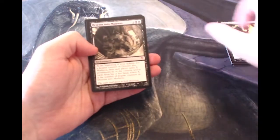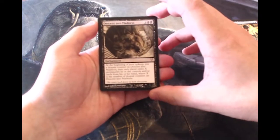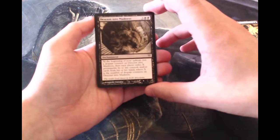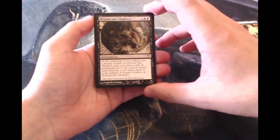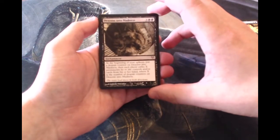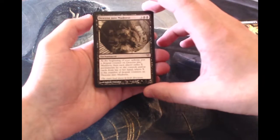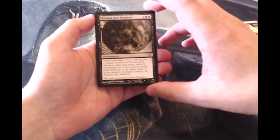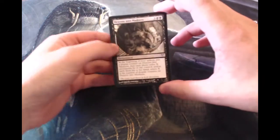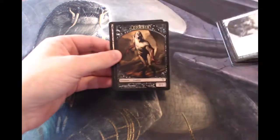And then a mythic actually: Descent Into Madness. For 3 and 2 black, an enchantment. At the beginning of your upkeep, put a Despair Counter on Descent Into Madness. Then each player exiles X permanents he or she controls and/or cards from his or her hand, where X is the number of Despair counters on Descent Into Madness. A lot of text there — very interesting card, probably not all that useful, but it is kind of cool.